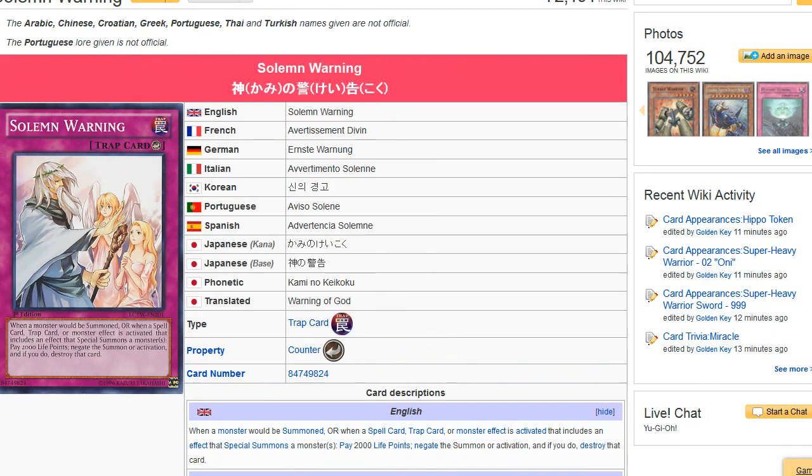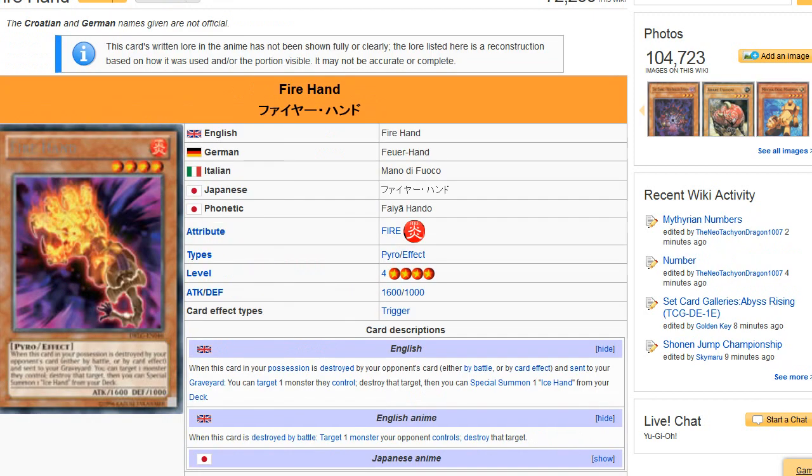What makes them even crazier is the wording 'when this card in your possession' — just like the Monarchs, Solemn Warning will not actually stop their effect of them returning. So from Fire and Ice Hand's point of view, if you Warning them they're still gonna get the effect. That's what really makes it crazy.